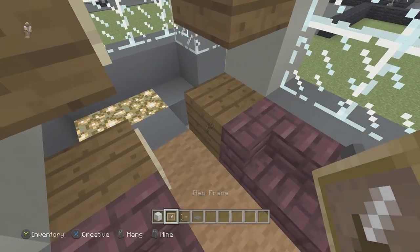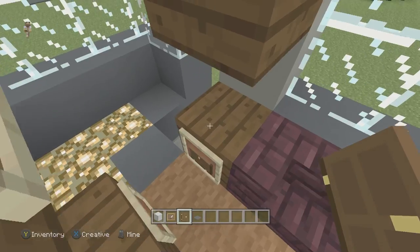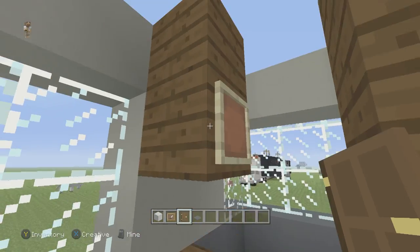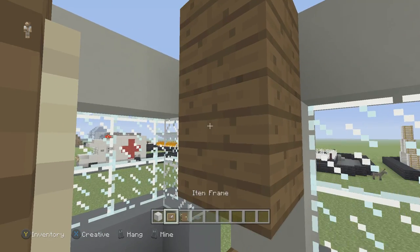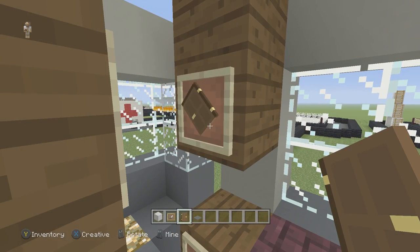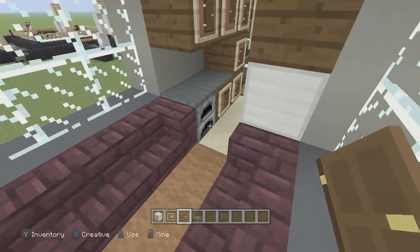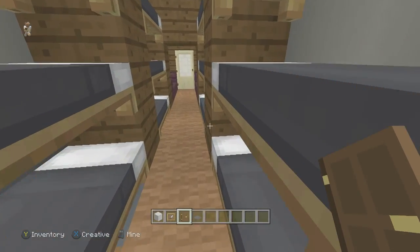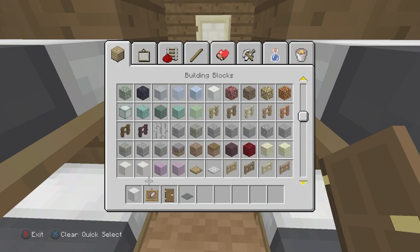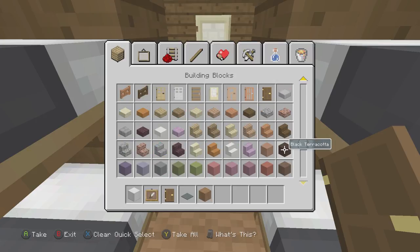Over here we're going to put some more cabinets, but these we're going to do a little bit different - these we're actually going to do as drawers, just like that. Same thing over here - rotate it all the way around so it looks like a drawer. So this is going to be our living area and kitchen completely done. Our sleeping area is completely done. Now we're going to go through and grab some brown wool or whatever color carpet you decided to use, and whatever side doors you want - I'm going to use birch doors again.